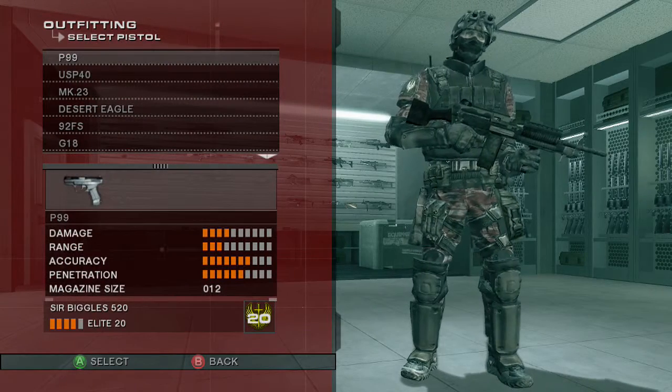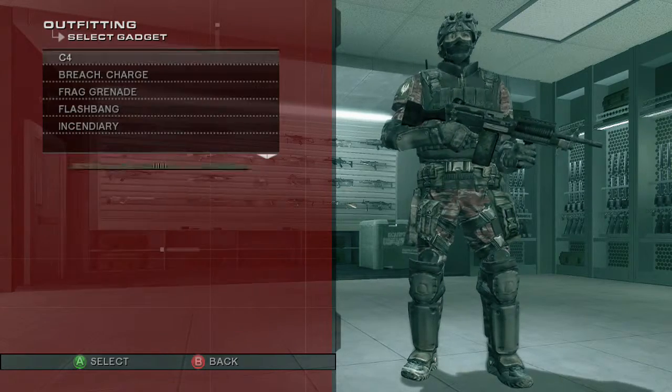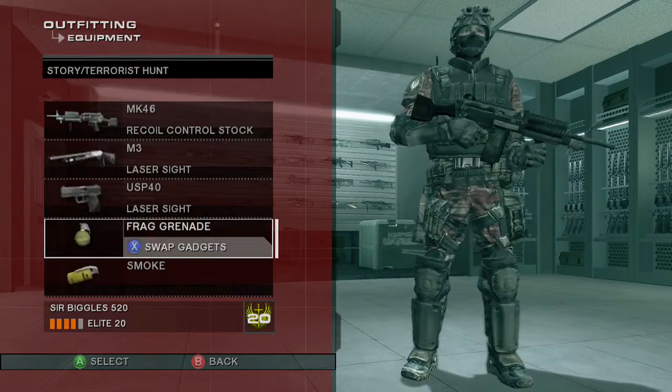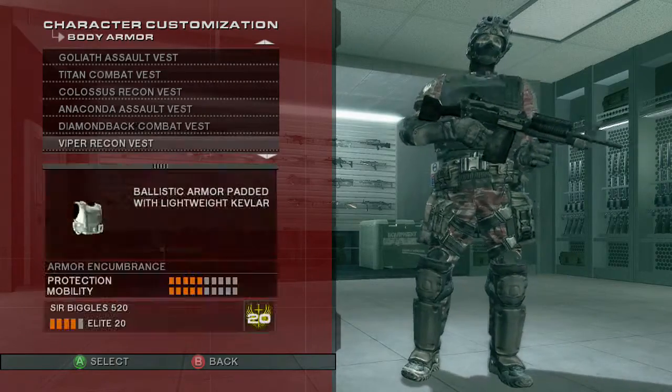Starting off, let's run through the options available in the Terror Hunt mode for Vegas and Vegas 2. This will just be showing off what's available — I just clicked through a bunch of things real quick. You're able to skip through it if you'd like, all the way until I start talking again, because it's going to be a minute or so of me not talking.